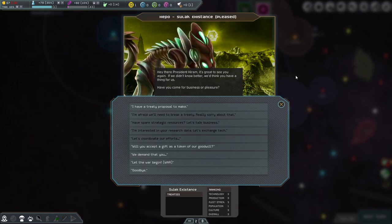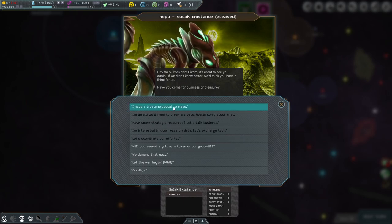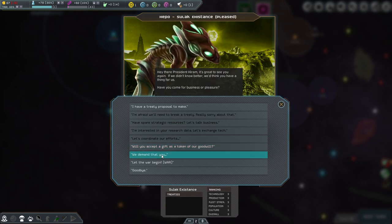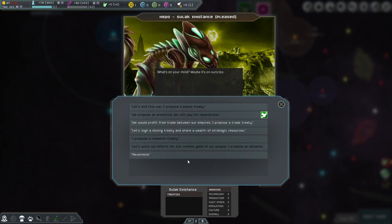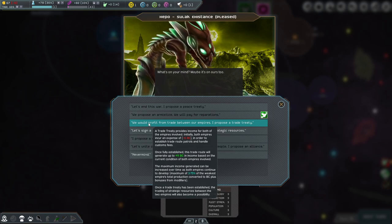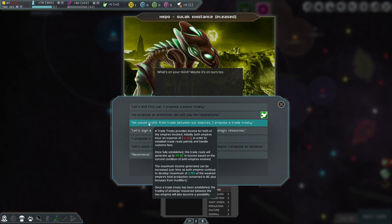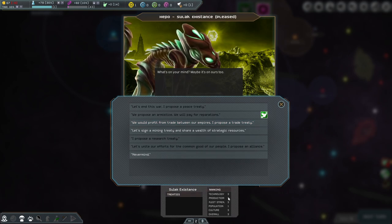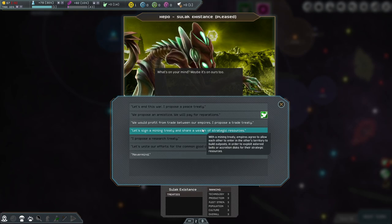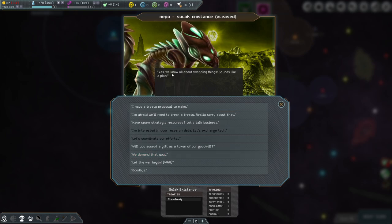The Sulok are pleased — that's good. They have a treaty proposal which costs money. There was a special research skill to generate money for that. Let's do the trade treaty — what do we get? Both empires secure an expense of six, and once it's established up to nine. This is probably someone we might get in trouble with eventually but let's go for it.